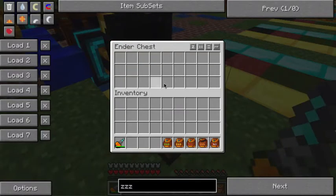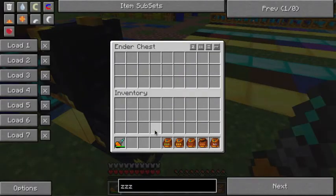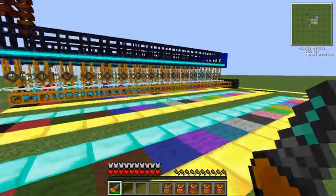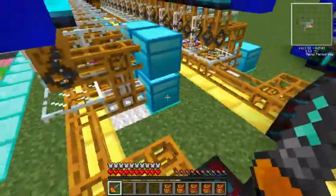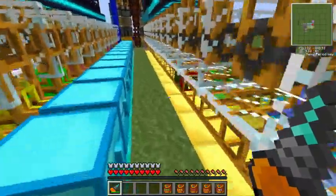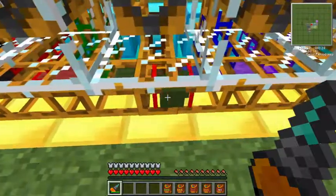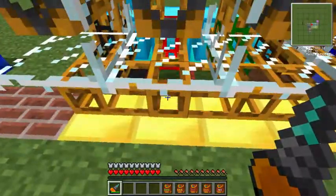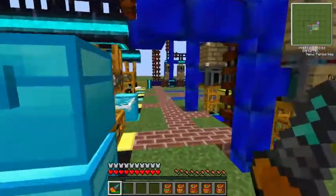Let's take some green wool, toss it in there, and it gets sorted off — there it goes, already in the sorting system, heading down to its chest. Ready to be pulled out as needed.